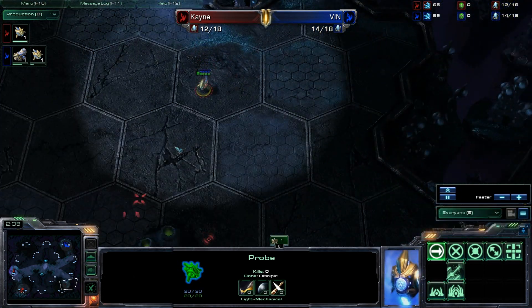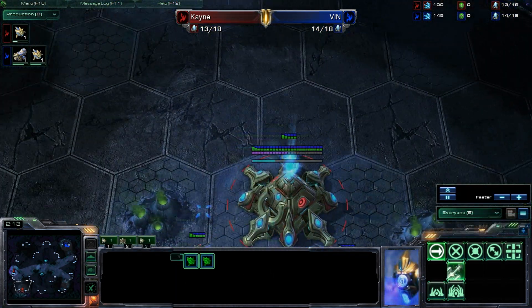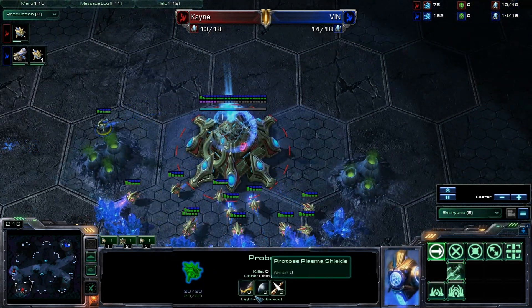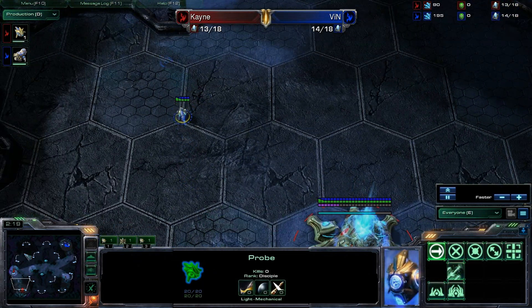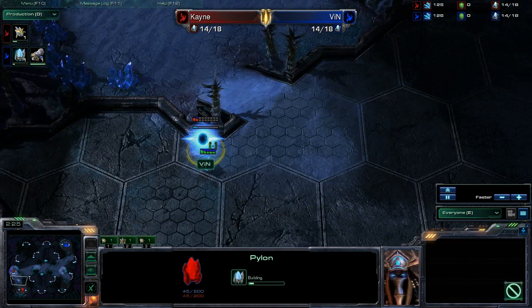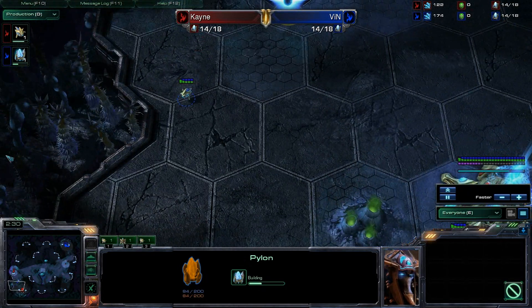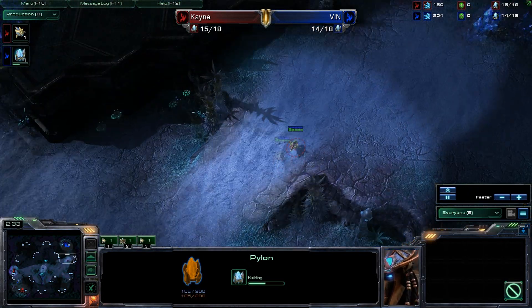It looks like this probe is being a little bit confused, heading on to the wrong base — that is perfectly A-OK. What's this probe doing? You have a forge, just start building the cannons. That's what you do. There are the pylons going down for Vin. I love whenever cannons are put into use.